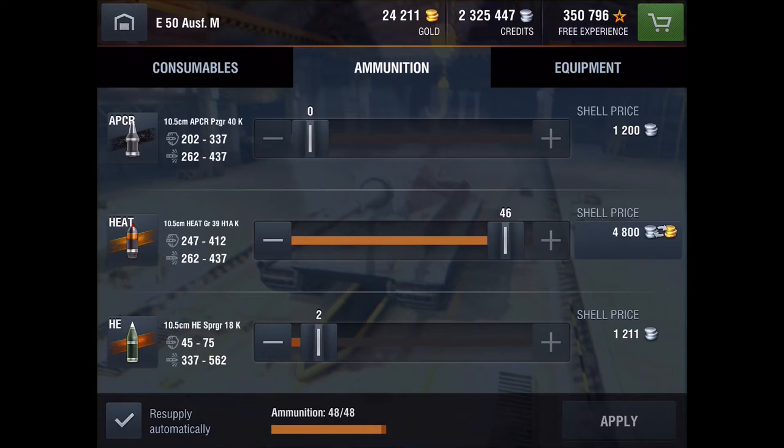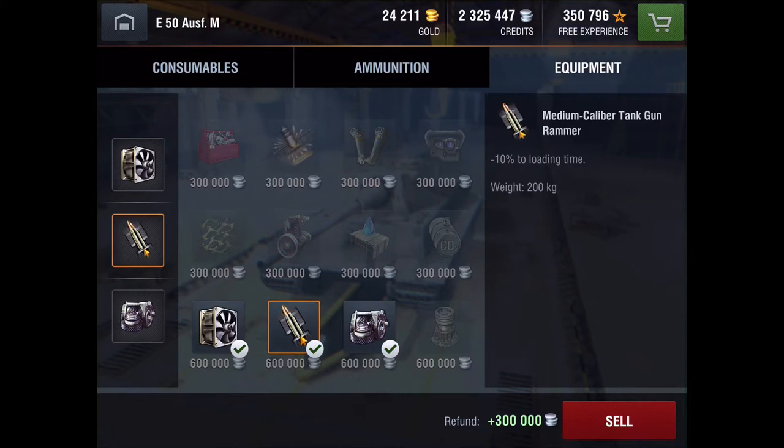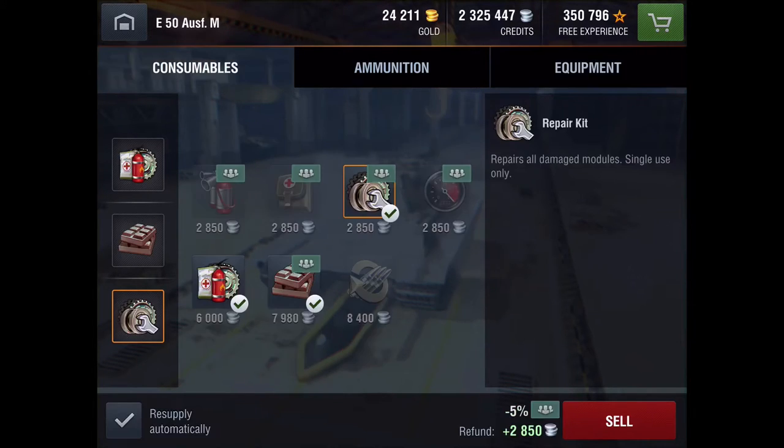For equipment, I generally use ventilation to improve crew skills, the gun rammer to decrease loading time — I want to get as many shells out as I possibly can and out-DPM folks when I can — and I also use the enhanced gun laying drive.